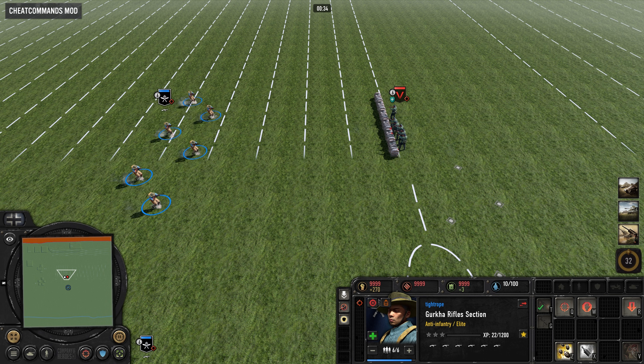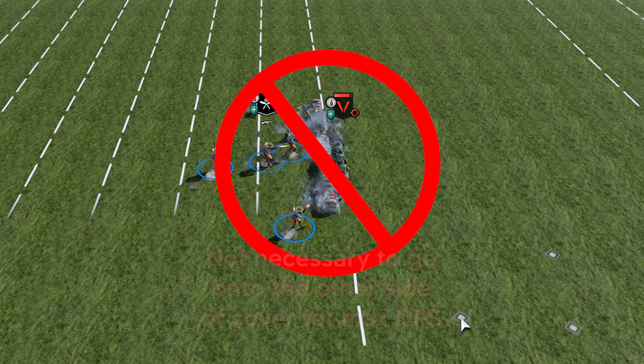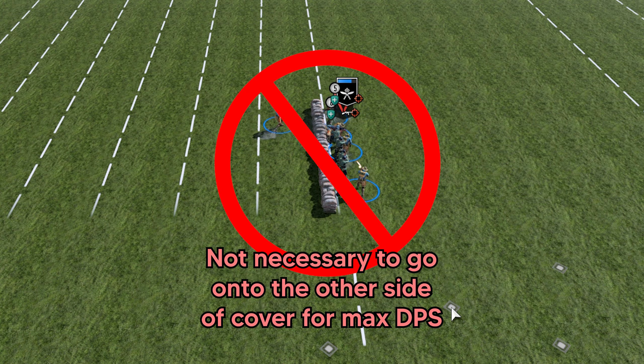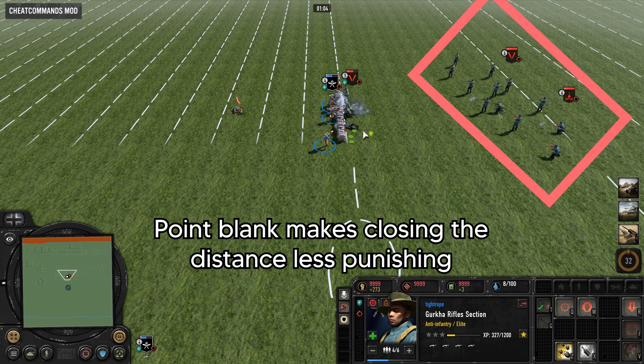From a gameplay perspective, when closing the distance on enemy infantry that is in cover, the point blank mechanic means you don't have to jump over to the other side of cover to do maximum damage. This means your squad that is now point blank can stay on this side and benefit from the cover against different enemy units that are on the other side of the cover and beyond 10 range away.